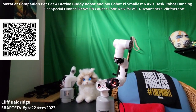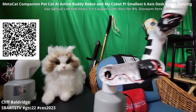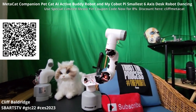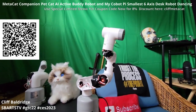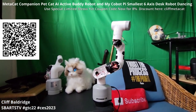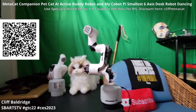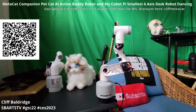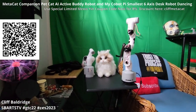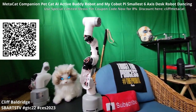Meow Yin is my favorite Metacat! Hi, Meow Yin! So, if you would like a MyCobot Pie right here, which is the smallest and lightest desktop collaborative robot — I've taken mine apart here, because I love to take apart desktop six-axis smallest collaborative robots, and play around with them like I'm doing here, making them dance.